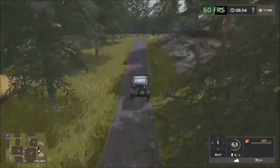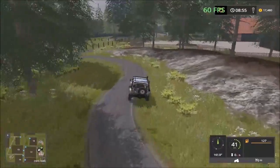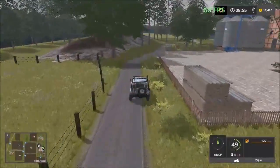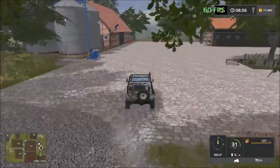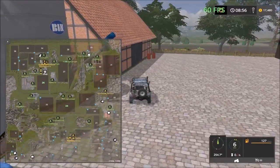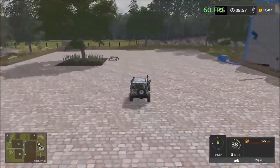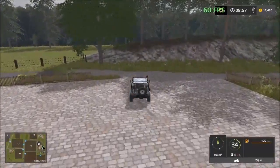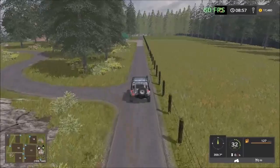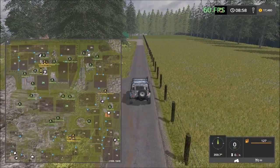Over here we have another sell point inside here, which has no label. Must be just a storage area. So this is just a farm down the road here — you can park your vehicles down here. And if you continue up that road, it will take you back to the pig facility. Yeah, that's a shortcut that will take you to the pigs.